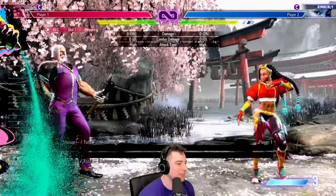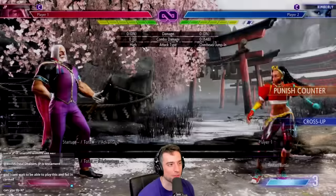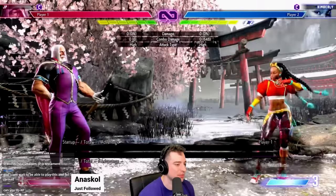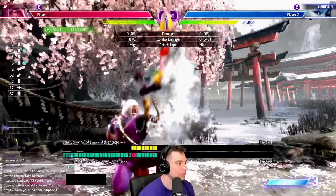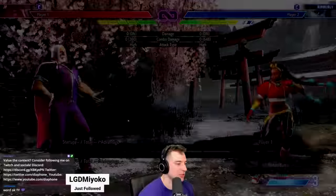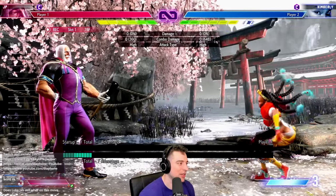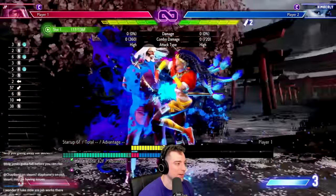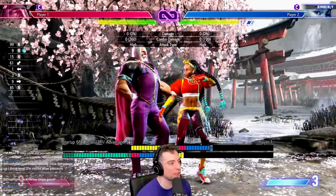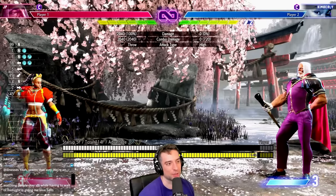Kimberly's forward heavy kick is the bane of people's existence because you try to hit her out and you just get punish countered. There's a very easy counter: just hit jab, and it beats all options she can do. You can jab her out of the neutral jump — in the beta you used to not be able to. The only thing she can really do is back off and you're at neutral, or she can attempt the perfect parry and get a punish.